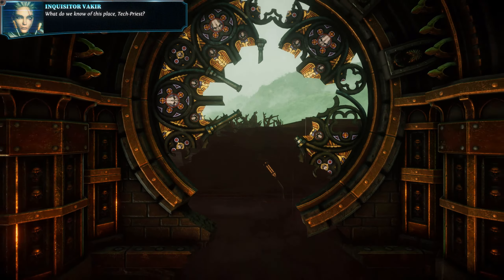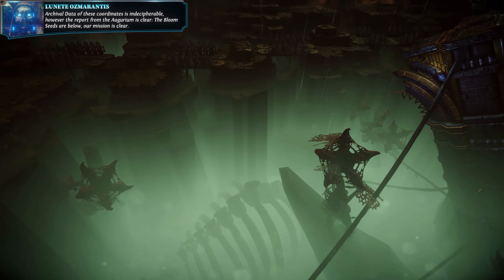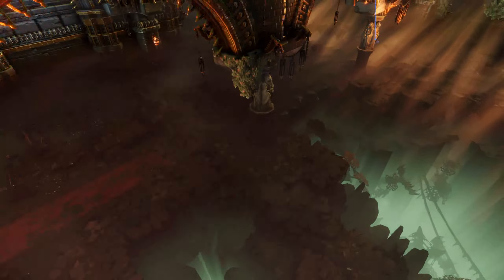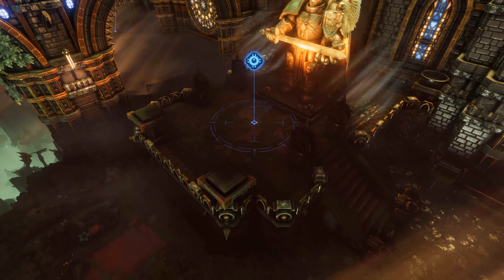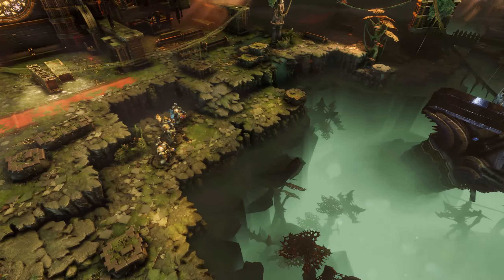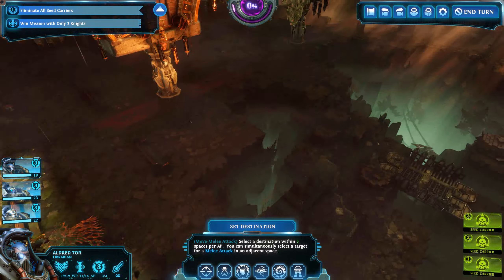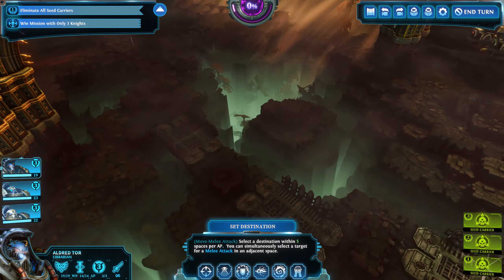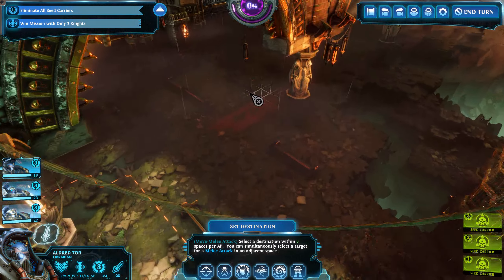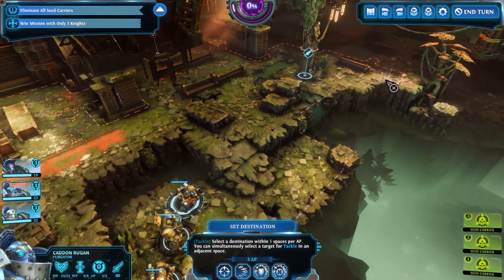What do we know of this place? Tech priest: archival data of these coordinates is indecipherable, however the report from the augurium is clear — the bloom seeds are below. Our mission is clear. Oh no, I forgot to take the extractor skull — always forget something. Oh well, I guess we're not going to get that many bloom things here. One of those machines is right here, and there's a little bridge over there.